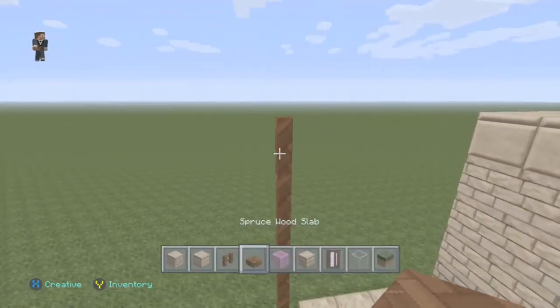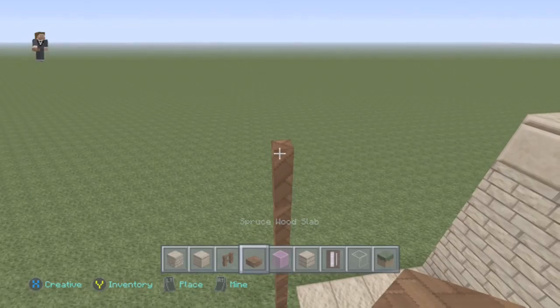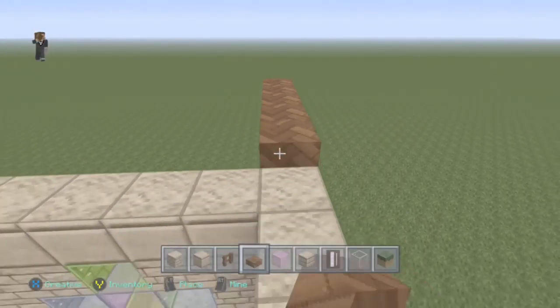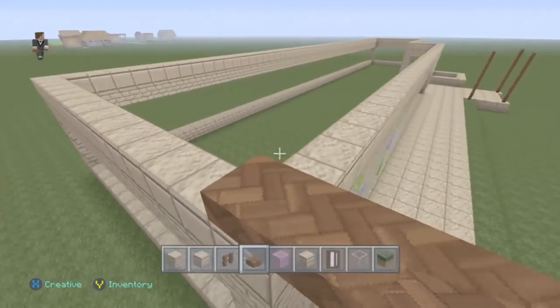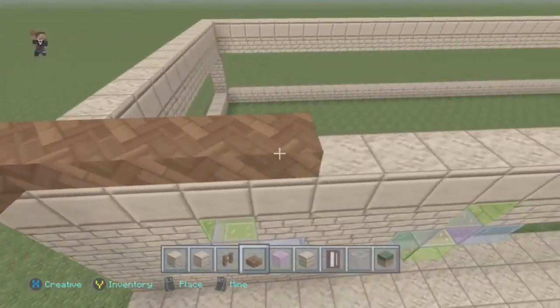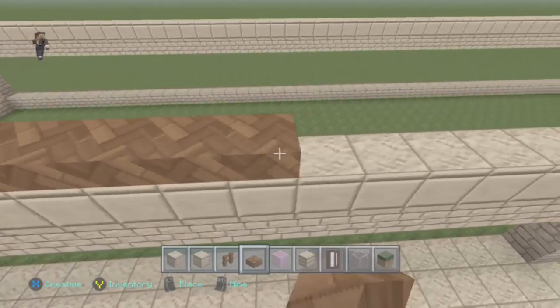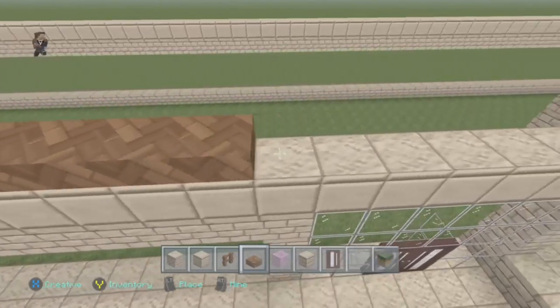Now for the roof — we'll go with oak slabs. I'm only going to do the outline of it for you now and fill a couple in just to show why it looks right. I'm not going to fill it all in because you'll be able to do that yourselves — it's not too much rocket science.